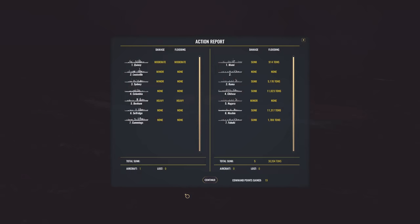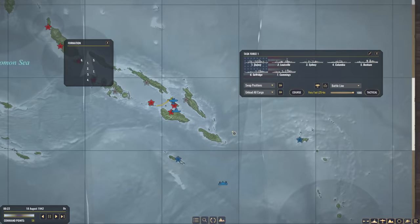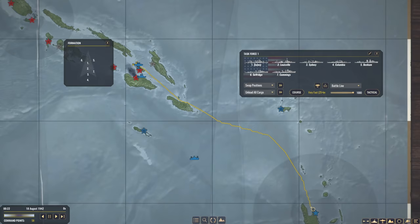All right, let's retreat — leave combat. 19 command points gained, four enemy ships sunk, and minor damage on another cruiser. Total sunk: five. Moderate damage on Quincy and moderate flooding; Venom — heavy damage and heavy flooding. We're definitely going to have to head back to rearm — we're pretty low on ammunition. Time to work our way out of here and head back to the New Hebrides to rearm.